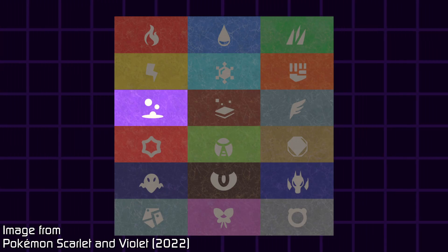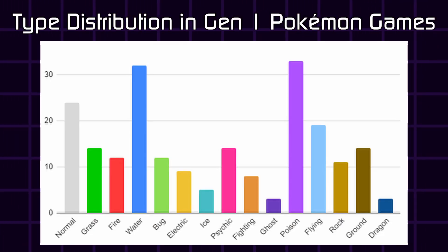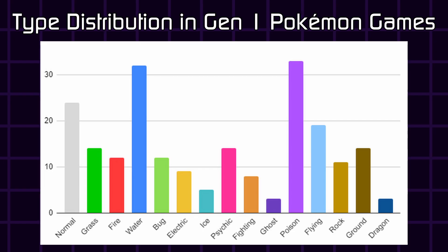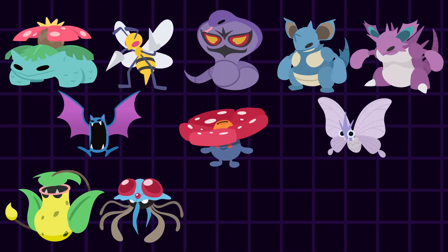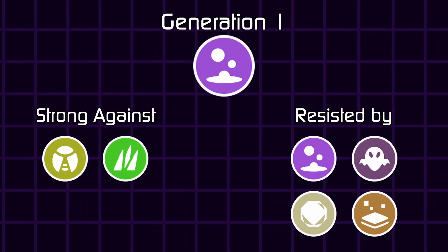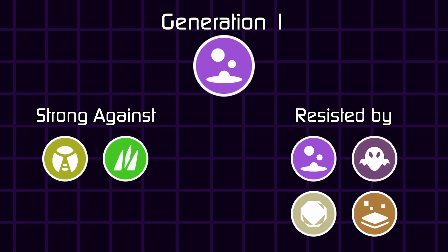So I think it's at least fair to talk about how this Poison type is handled in Pokemon, as it's also the most common type in their first games. Apparently, Poison has been one of the weaker types in Pokemon, especially in the first few generations, as the type chart hasn't been too kind to it. Poison is resisted by four types, and only effective on Grass and Bug.